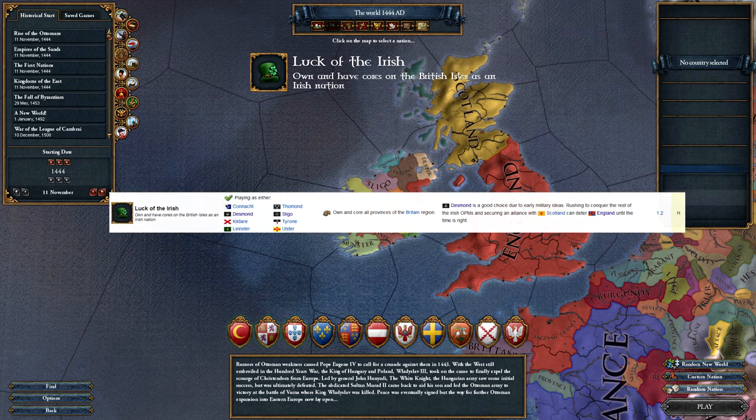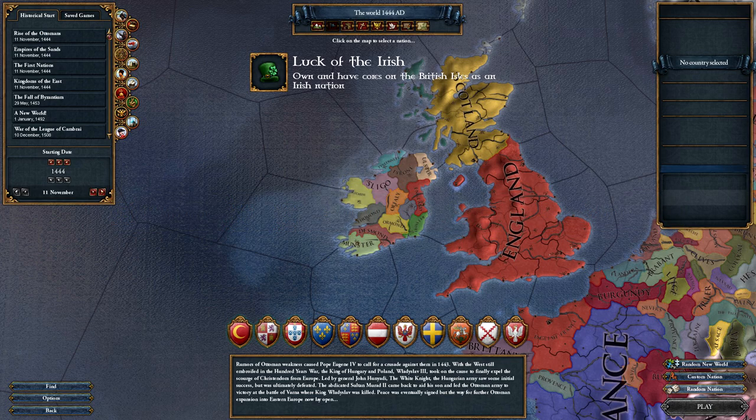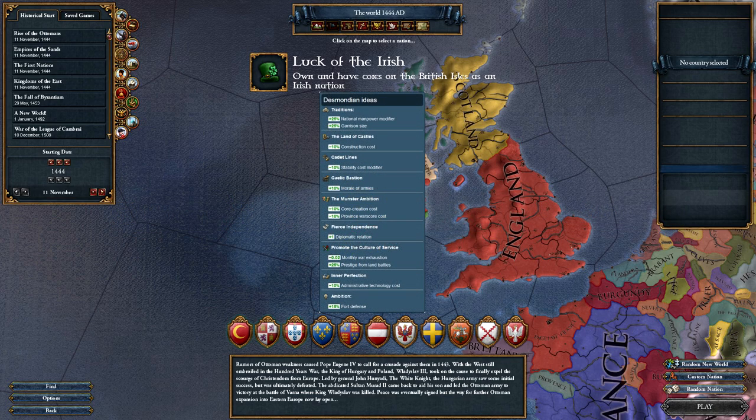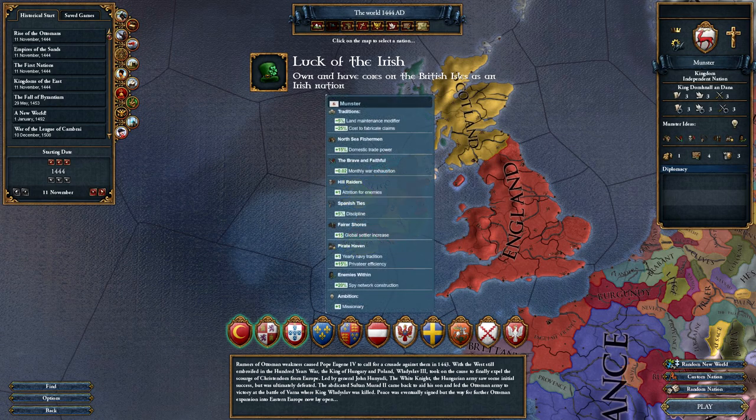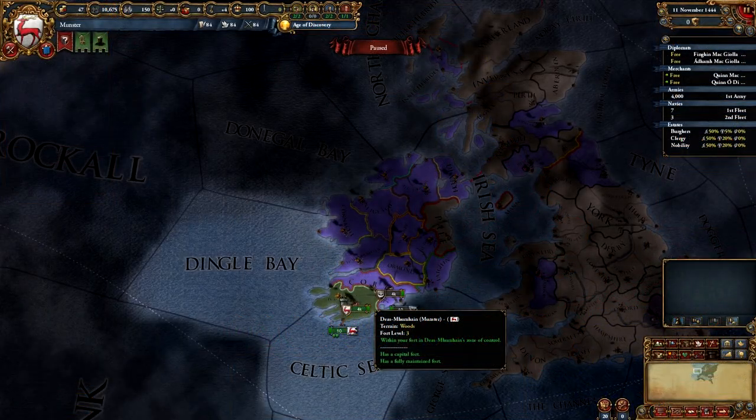There are 12 Irish minors you can play as at the start. Desmond is considered one of the strongest because they have a very good set of national ideas with army morale bonus and coring and province war cost reductions. They're certainly meant to be played with an expansion focus. However, for this achievement I advise going for Munster instead. Munster's national ideas are fairly average but they start with something no other Irish nation has at the start: a level 3 fort.